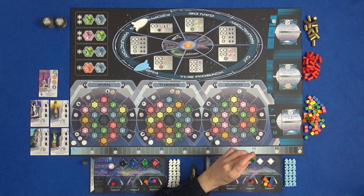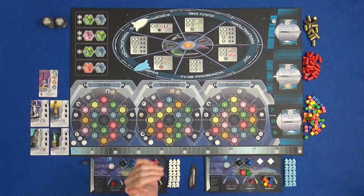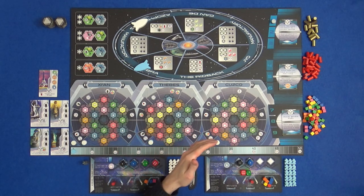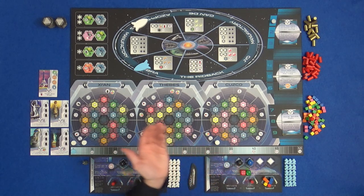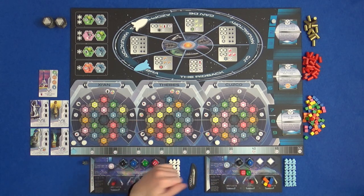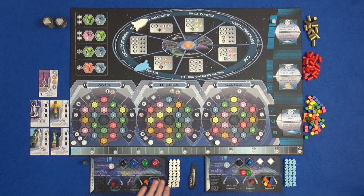And that's the end of my turn, so these go into the spent dice section. Hopefully it doesn't come to this, but if you don't want to or can't take an action, you can always get fuel — you have to spend any two of your dice and you just pick up one fuel. It's kind of a last resort thing, but it might help you get out of a sticky situation. So that's my turn, and we move on to Marty.